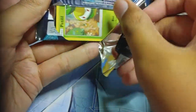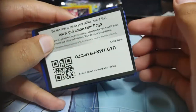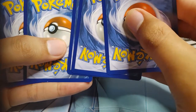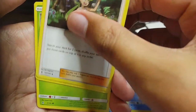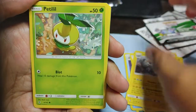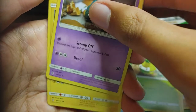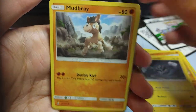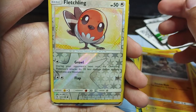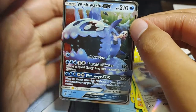We got Lycanroc up next. Let's go, boys! Grass-type Energy, we got Tentacruel, we got Mallow, we got Alolan Graveler, we got Petilil, got Trubbish, we got Machop, Alolan Geodude, Mudbray, Fletchling Reverse. And — okay! Wishiwashi GX! He's wishing, he's washing, he won't stop knocking — he's in your local lake. Better beware.